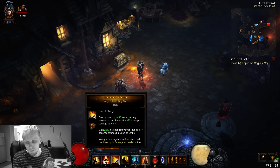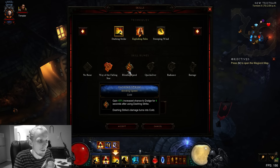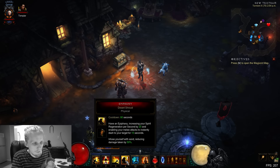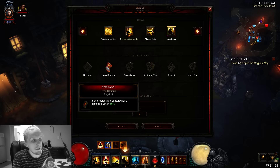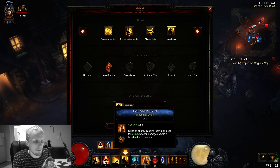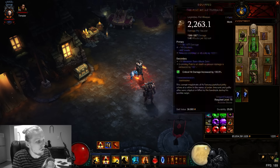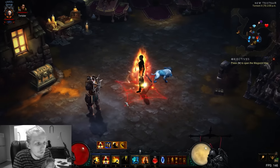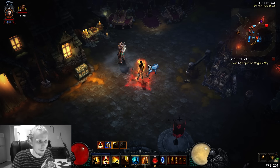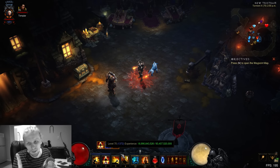For Dashing Strike, go Way of the Falling Star for maximum movement speed. If you're Hardcore and think you need survivability, you could use Blinding Speed - but you've got Gold Wrap so you've got billions of toughness. For Epiphany, stick to Desert Shroud - you don't need Insight because if you press Desert Shroud whenever it's up you'll always have enough Spirit for 7-Sided Strike. There's also a fun rune where Fire Clones break Destructibles and you get a bit more loot.